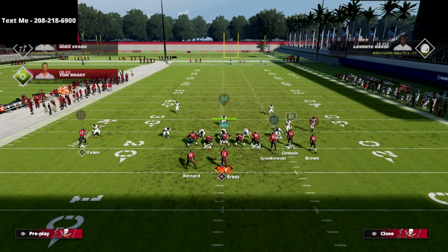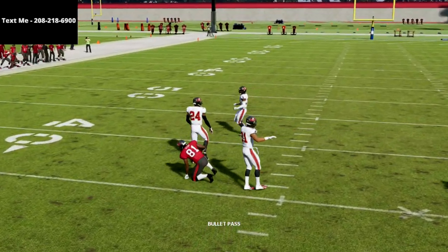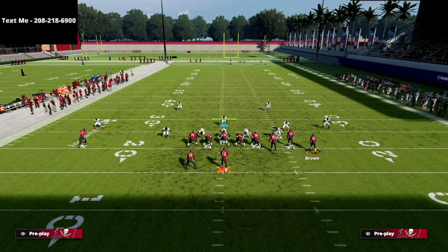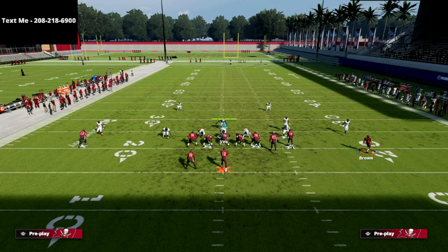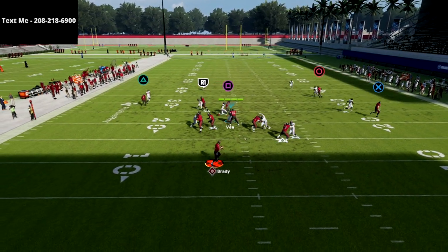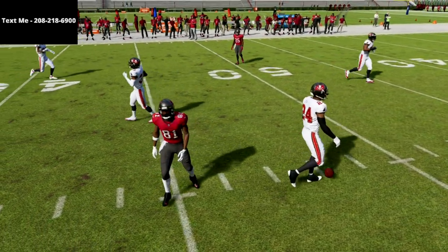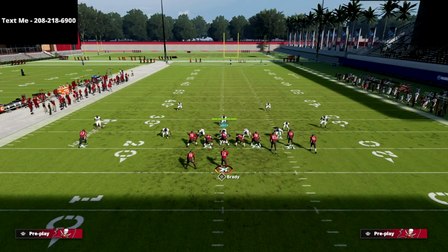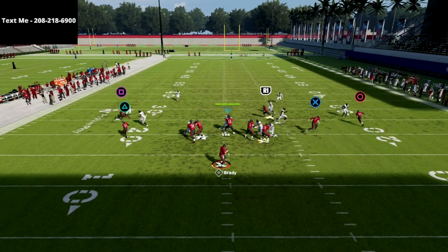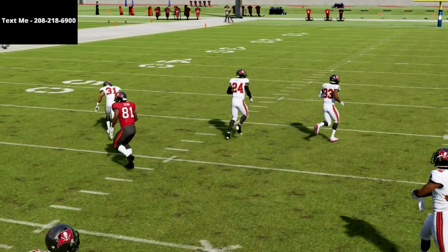The last read for man coverage: the circle receiver when he cuts to the inside kills man this year. Typically their user is going to be somewhere in that area so you've got to pay attention to that. One pro tip on this play: if you want a little bit better spacing, you can motion this post route outside, but you will notice that man coverage kind of bags him when you do that.